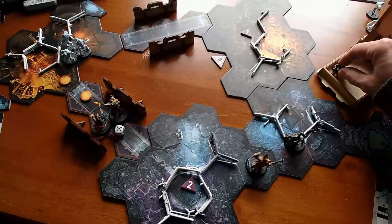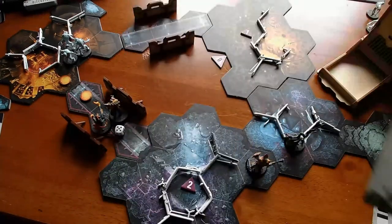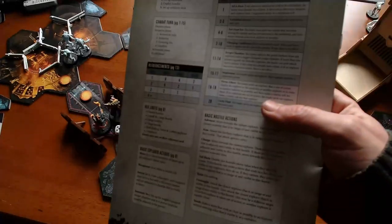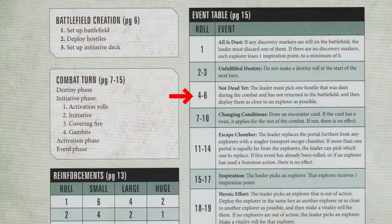Five. I think that's good — an event roll of five is typically good. Events happen at the end when the initiative deck is depleted, then you do the event roll. So event roll of five is 'not dead yet' — the leader must pick one hostile that was slain during the combat and has not returned to the battlefield, and deploy them as close to the explorer as possible.